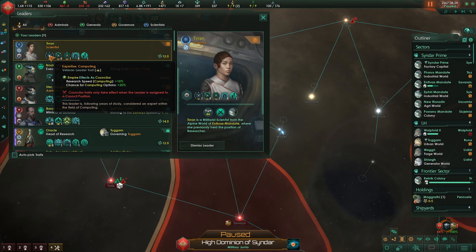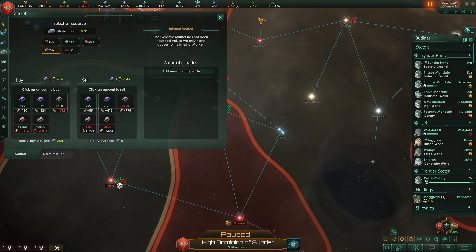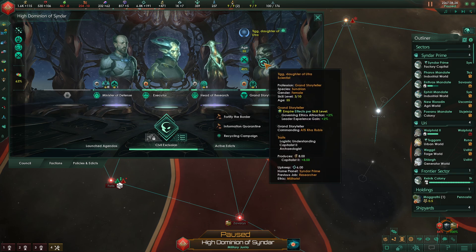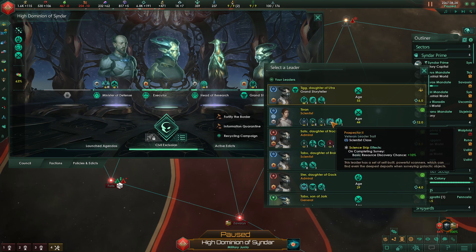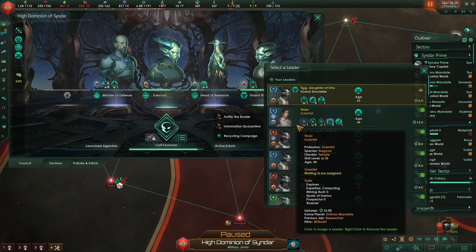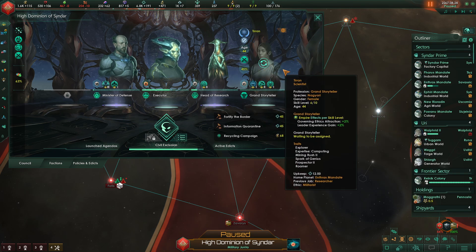So here's Tirin. Wow, holy crap. We could replace the Grand Storyteller with Tirin, and we're going to get several bonuses from that — especially for computing technology. I just think it makes the most sense to do that. There are a number of bonuses that are going to be useful, so we're going to put her on the council as the Grand Storyteller. It's really interesting — we have a xenophobic empire, yet our entire council is, like, Xenos, with the exception of the leader. Hilarious.